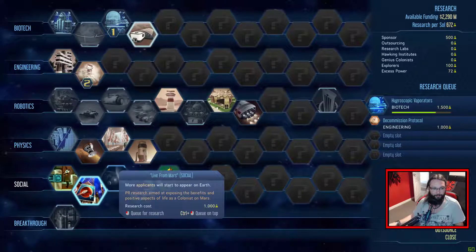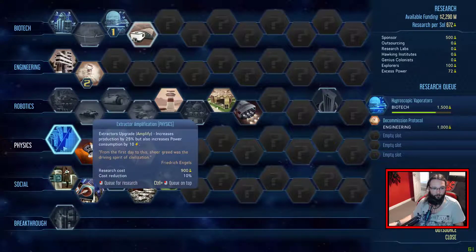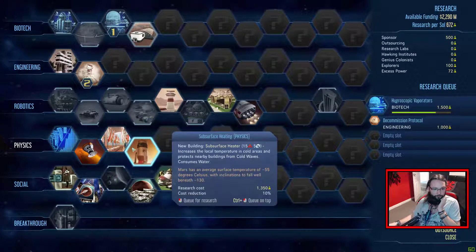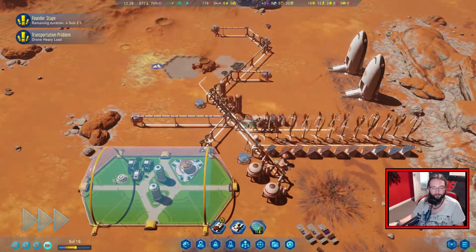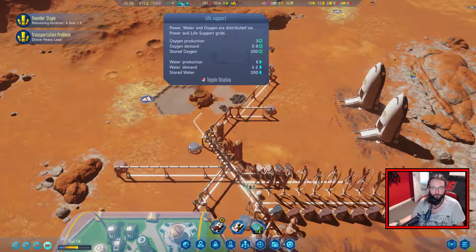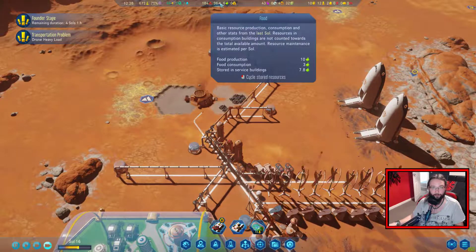It's got to be physics. Probes are cheaper and can deep scan - I think we do need to get this. We'll queue that up. We'll get more power then from our wind turbines. We've got plenty of electric stored - we're fine for that. Oxygen - look at that, just absolutely fine. Yeah, we're not doing bad at all.